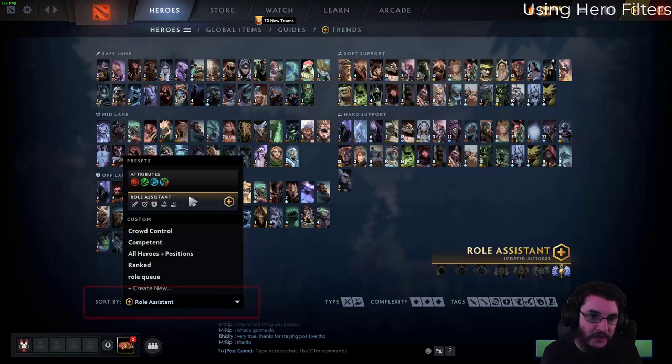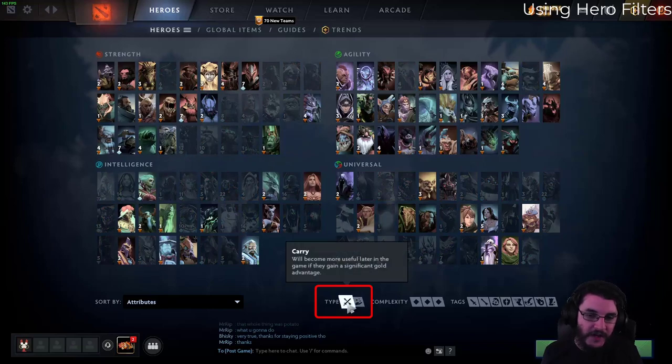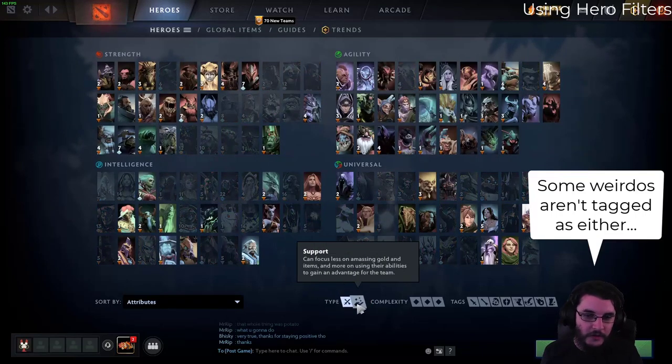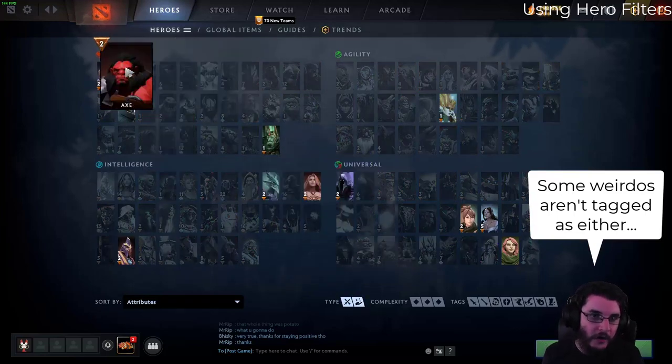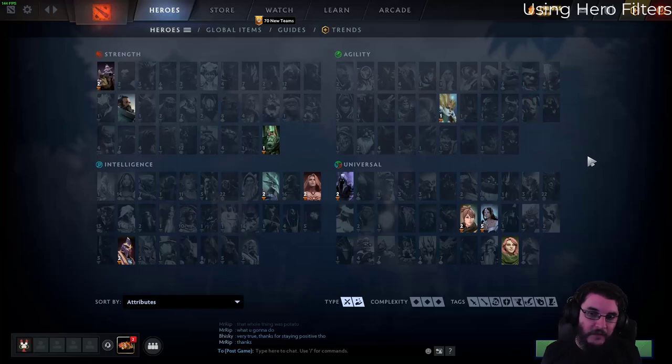A good way to identify where a hero falls is to literally go to attributes and just use the filters down here — carry or support. This basically means core or support. You'll notice there is some overlap, so there are some heroes that fall into both carry and support.